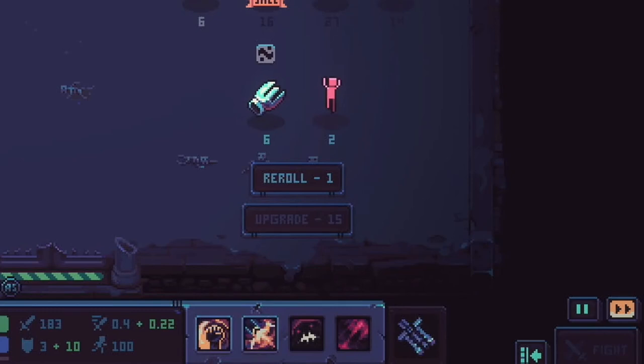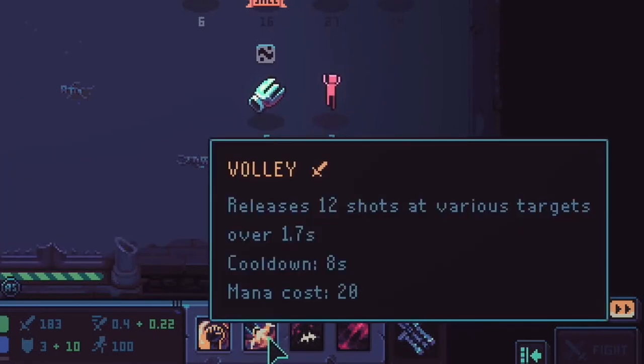The Shooter class now. Their ability is Volley — it releases 12 shots at various targets. It's kind of like a spray fire over 1.5 seconds, and it has a cooldown.